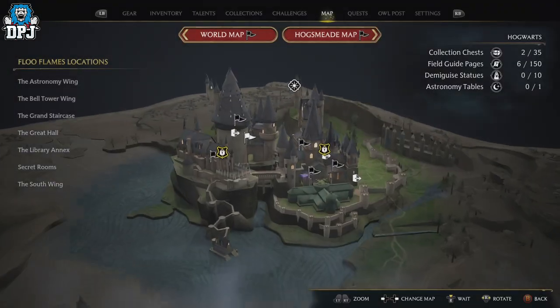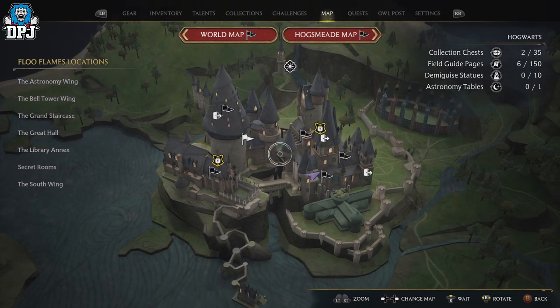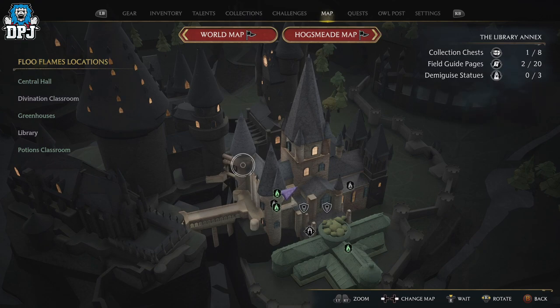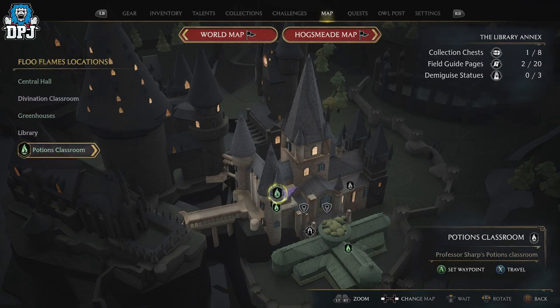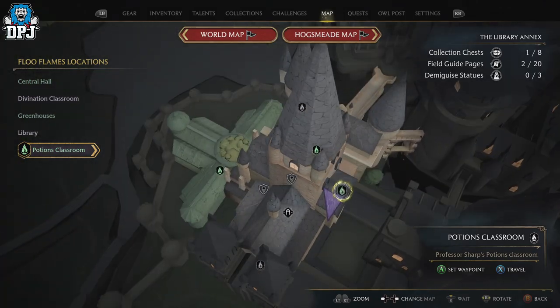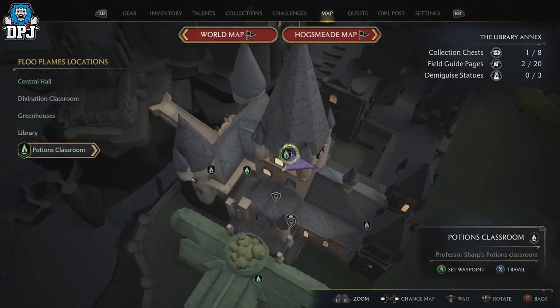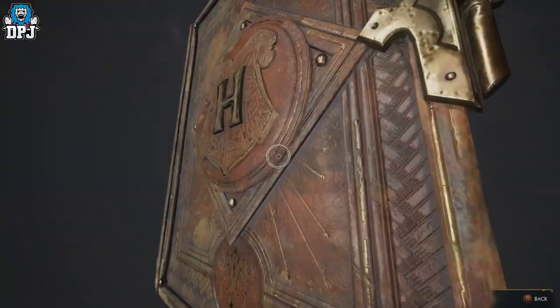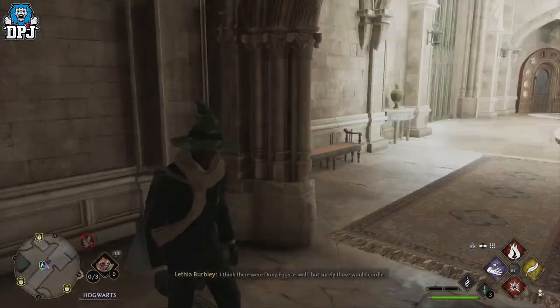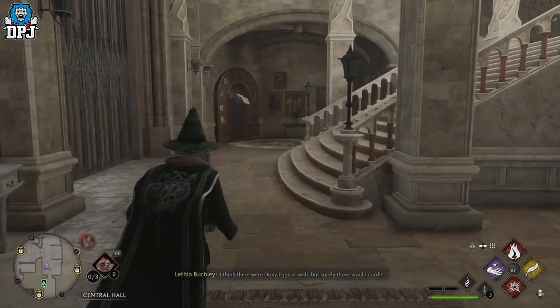This one is located near the Potions class. Let me go to the map and show you exactly where this is. If you come to your Hogwarts castle map and bring it up, go to the Library Annex and then come down to Potions class — it's right there. That's the closest Floo Flame. I'll show you where that is — just there.